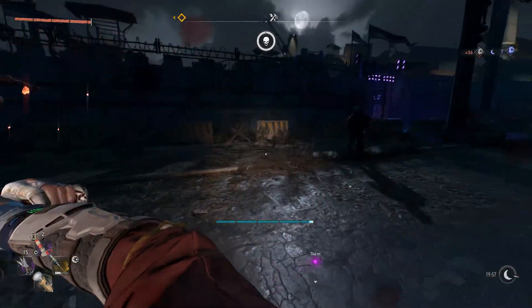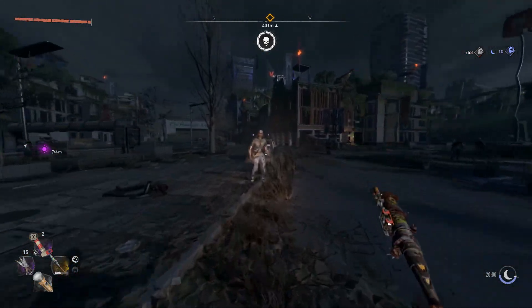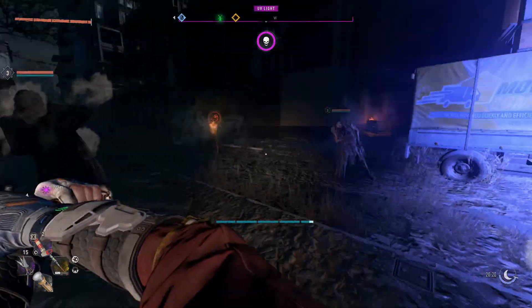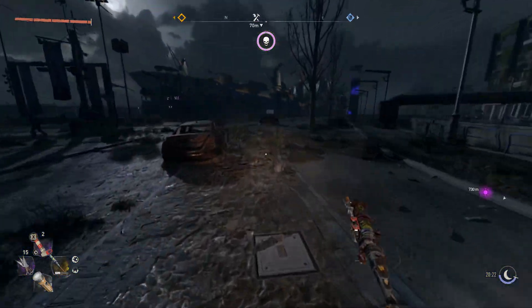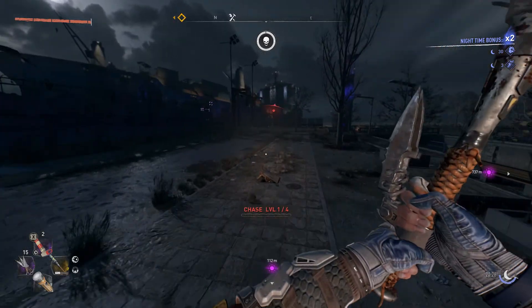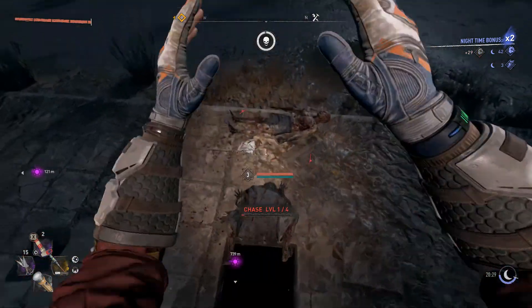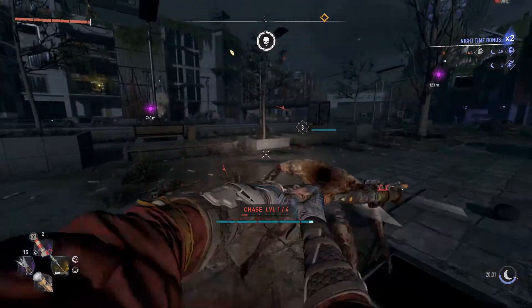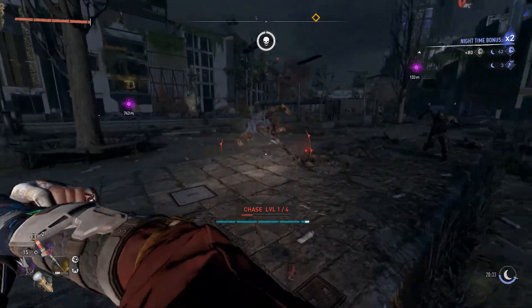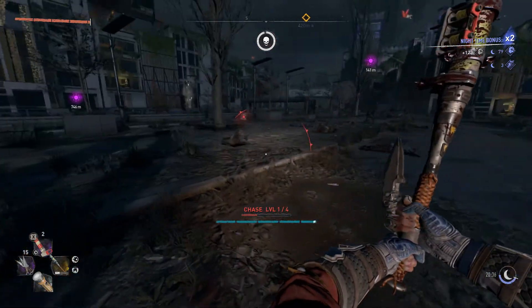You'll want to do this at night and find a howler first. You might want to clear the area of basic infected as they tend to grapple you at the worst time. Don't be scared — just get close to the howler and you'll see the recognition meter fill up quickly, turn red, then they'll howl and the chase will start, causing fast virals to spawn. These special infected will almost always drop an uncommon or better trophy. The key is to not kill the howler — you'll need to come back to it to restart the chase. If you kill it, you have to go further and further away from this spot.